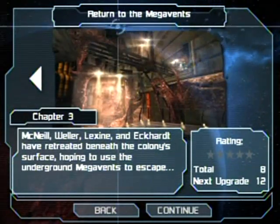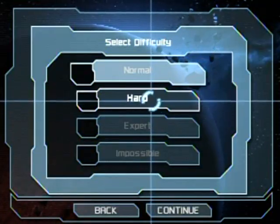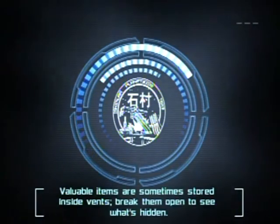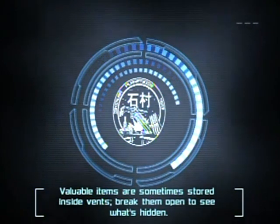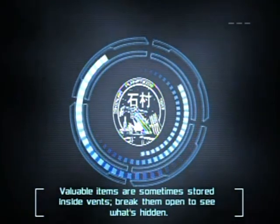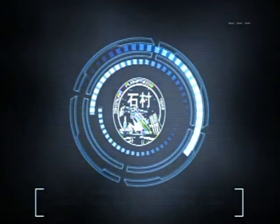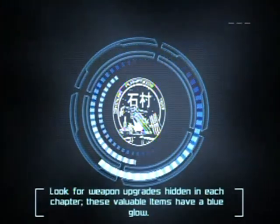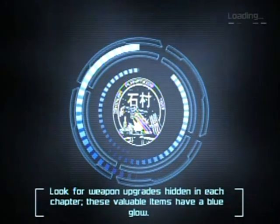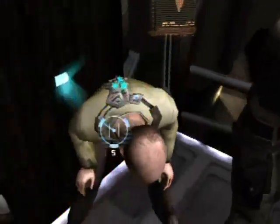Hello everyone and welcome back to the walkthrough. This is chapter 3, Return to the Mega Vents on hard. I'm going to show you the game on hard, not normal, because it's the hardest available difficulty from the start. I just want to prove that I'm playing through each stage on hard so no one can say I changed the difficulty. I'll always keep it on hard — this game is not that hard, and this is actually one of my favorite stages.